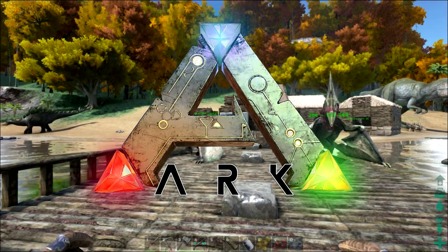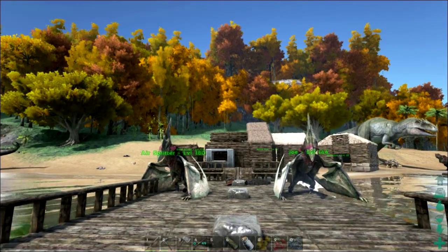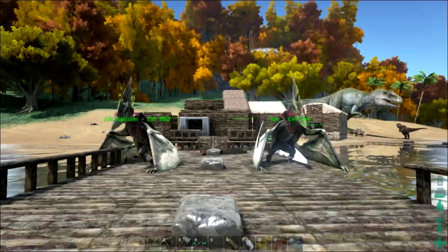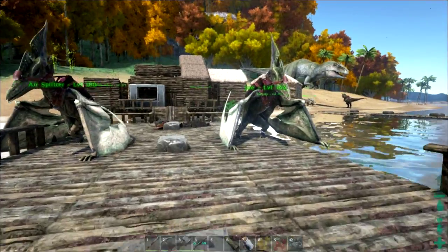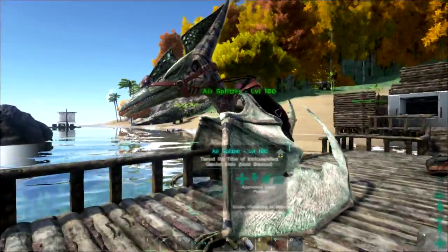Hello and welcome everybody to the Intricate Effect ARK Survival Evolved Server. This is Juan Fred Jones. I have a lot of things I think we could do in this episode, but I haven't quite decided what exactly I want to do yet. We'll figure it out as we go. But the first thing I want to do is compare the stats of our girl Jo, who we just hatched the other day, and Air Splitter.